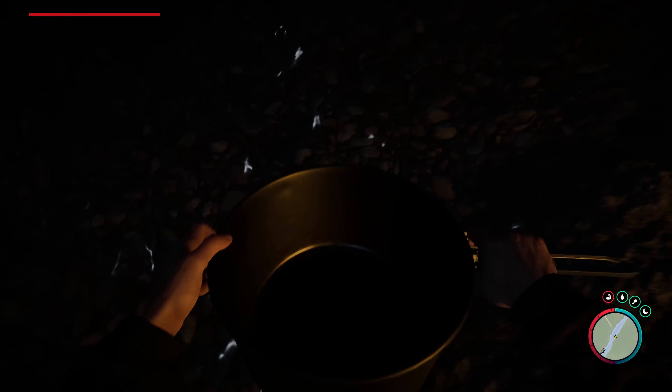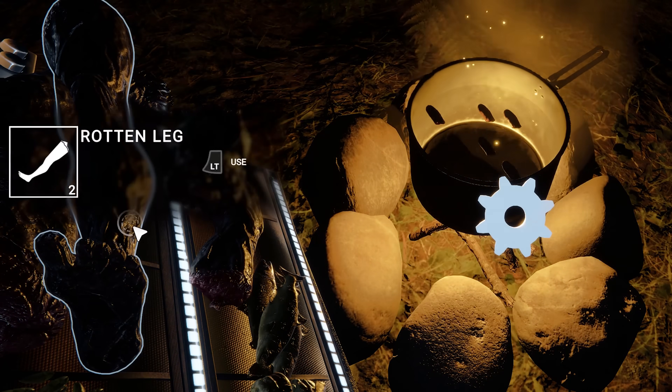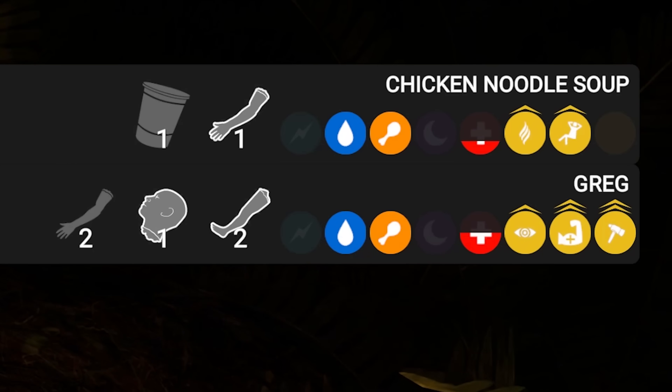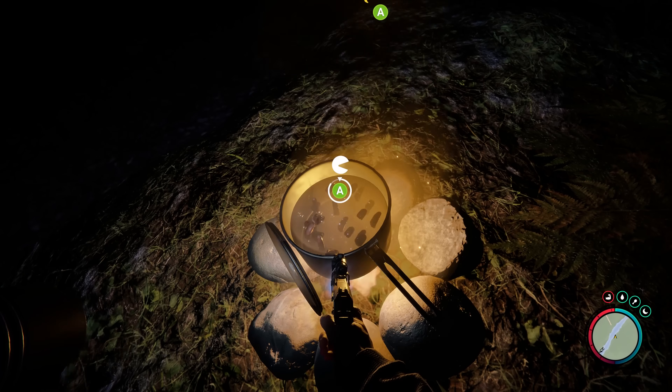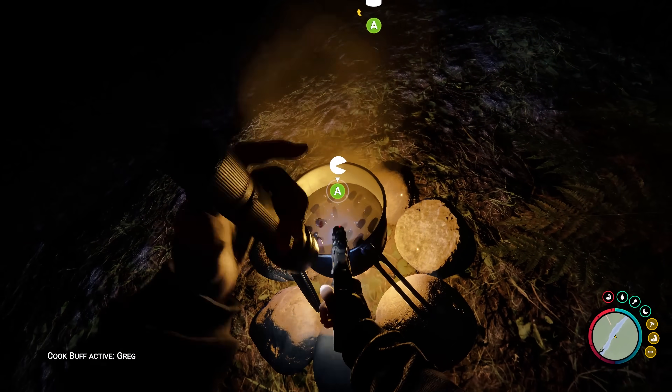Patch 5 introduced findable cooking pots as well as an updated cooking system, meaning there's now more dedicated recipes to whip up, each with their own unique buffs to the player. You've got classics like chicken noodle soup — and Greg? Either way, if you've got the spare arms, legs, and head needed to put these recipes together, you should be in for a tasty treat.